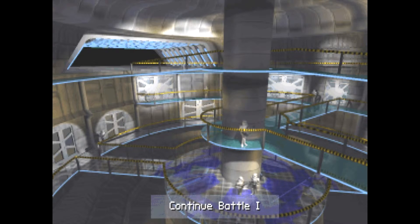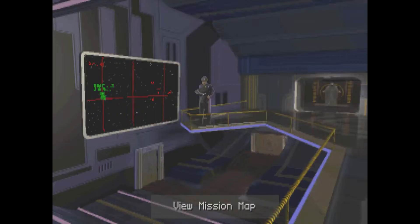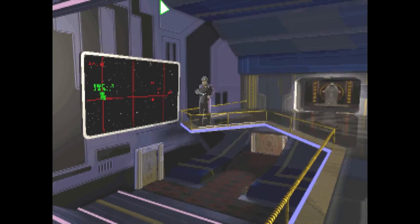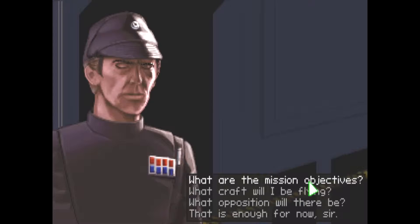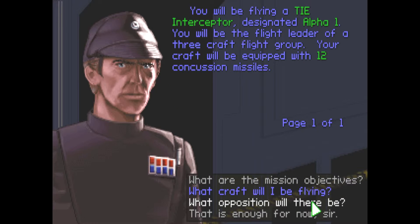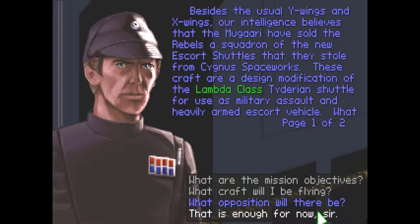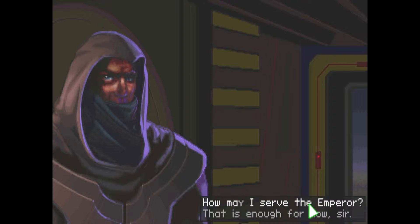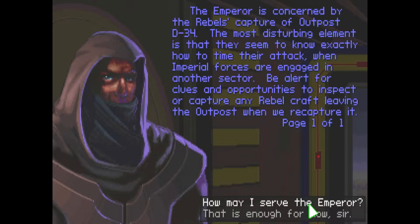I'm not going to go in there — let's go into the battle. You get the map that tells you what to do exactly. You get this little dude here, the flight officer, which tells you basically the same thing. There's an objective, what you're going to fly, the opposition — and in this one it's going to be Y-wings, X-wings.